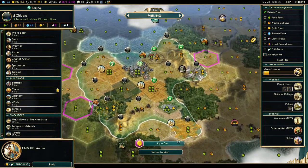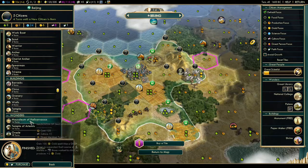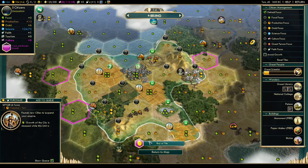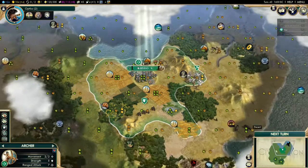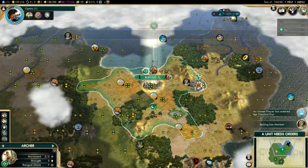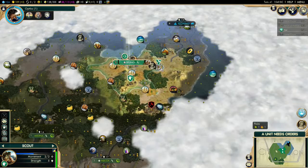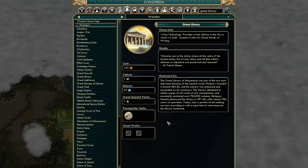I should be working better tiles — you can delegate citizen management to different slots. Now you want to build a Settler, and don't forget during Settler creation you want to focus on production tiles. With all this production we get five turns for a Settler instead of eight. That's the Great Library rush.